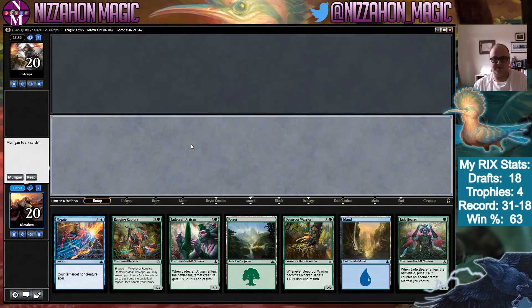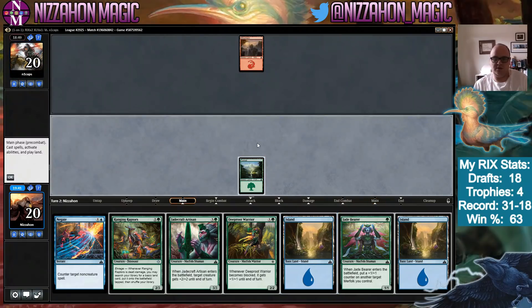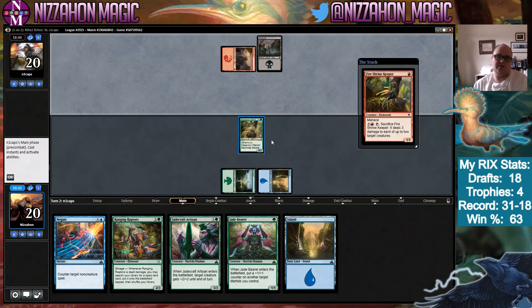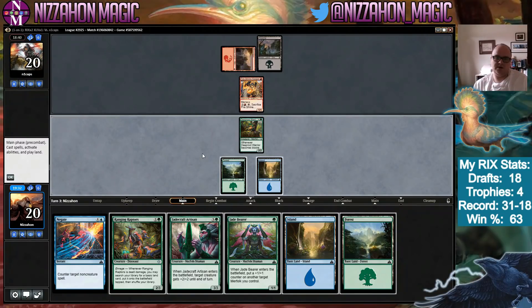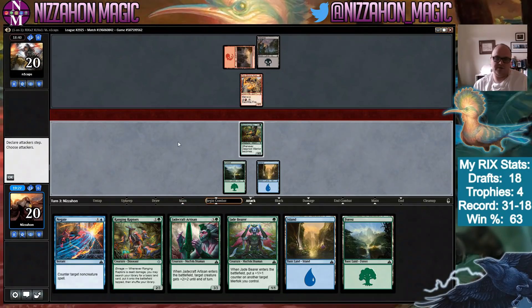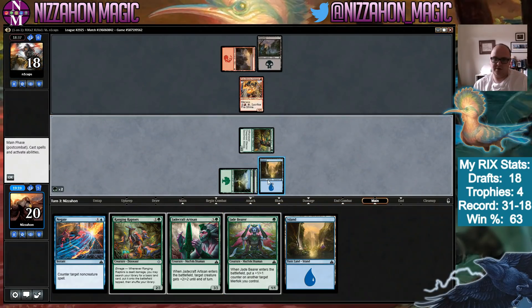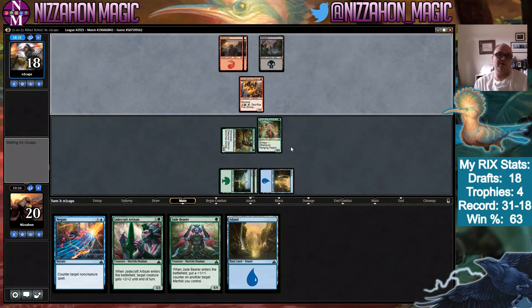No combo required for planeswalkers — true enough. I'd like to play first. This is a keeper — a little shaky, but I think it's a keeper. Not going to bother playing Jade Bearer on turn one. Hoping the Raptors can help us find more mana, but we do need a third land. We have a third land now — when our opponent is sitting on Vraska mana, we need to have Negate up. Skullduggery will just result in a two-for-one for them, so I think we just attack and then play Ranging Raptors.